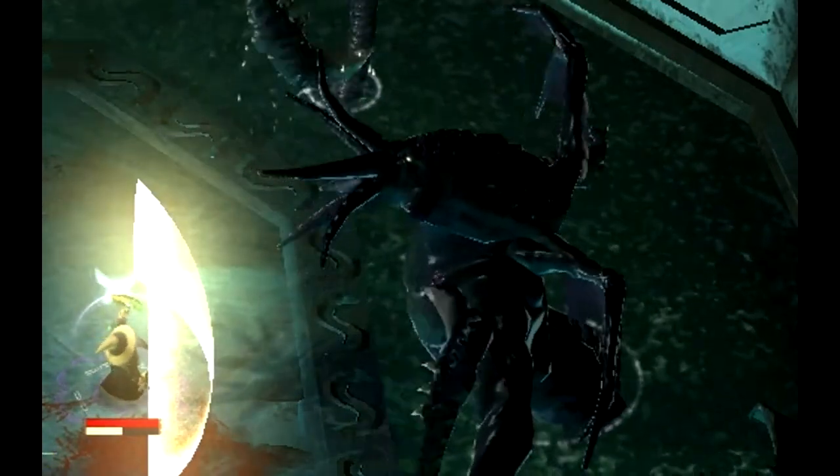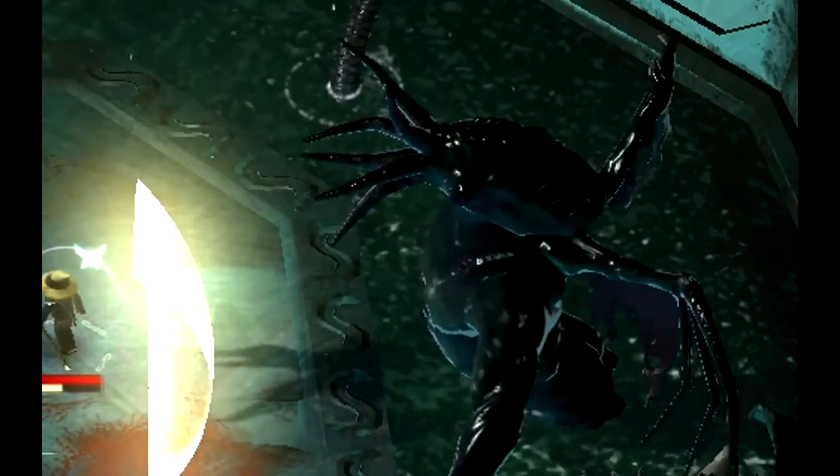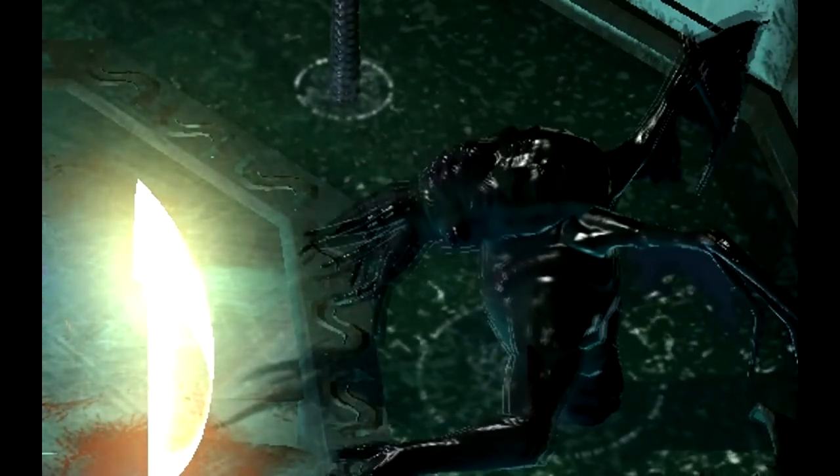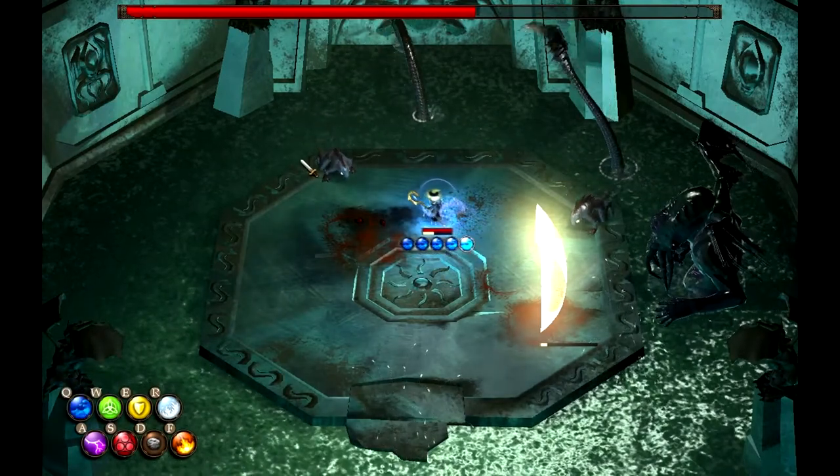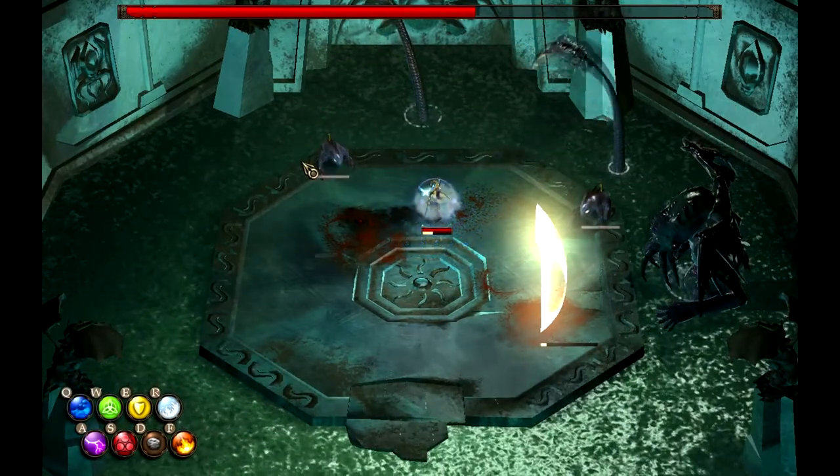The quickest way I've found of dispatching these is to queue up five waters and use it in an AoE attack to blast them off the edge. This will usually blast at least one off the edge. Despite being amphibious, they will die to this attack.